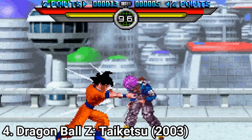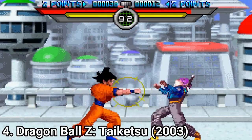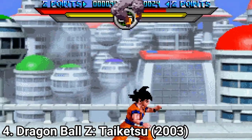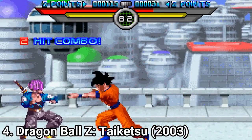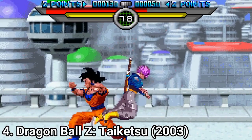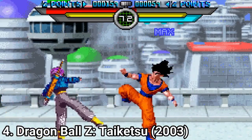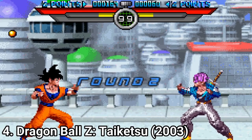Dragon Ball Taiketsu feels cheap and looks cheap. You get 15 playable characters and 10 ugly battle arenas, and it has no story. It does have a tournament mode where you fight 7 random opponents, a practice mode, a time challenge, and an endurance mode where you fight enemies until you lose. The game feels rushed — it's a pretty bad one, but you can spot that from the video yourself.